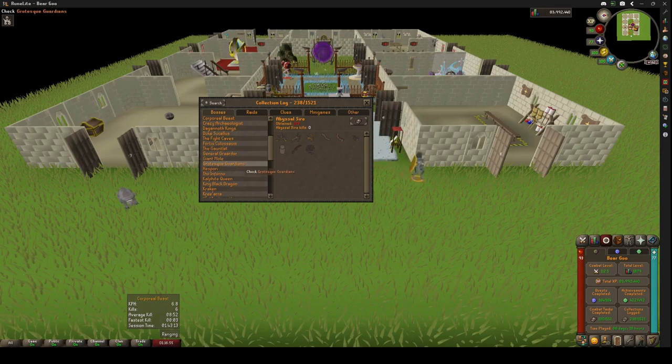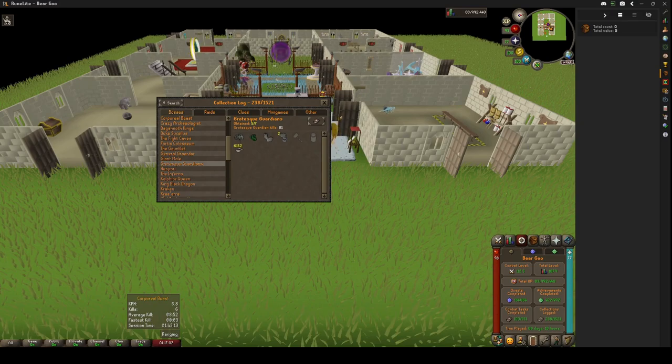So for this first video, what we're doing is I got a slayer task — I'm going to be taking Grotesque Guardians to 100 kills, just to flush it out. I've completely reset my loot tracker, so at the end, when I get these 19 kills with the Grotesque Guardians, we'll be able to show how much that is total. So far with them, I've gotten the pet, the core, the gloves, the ring, and of course the granite dust — everyone gets that.